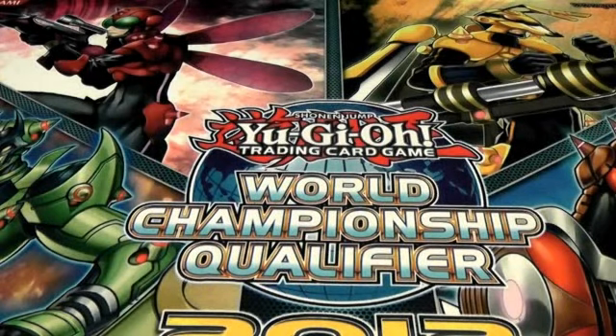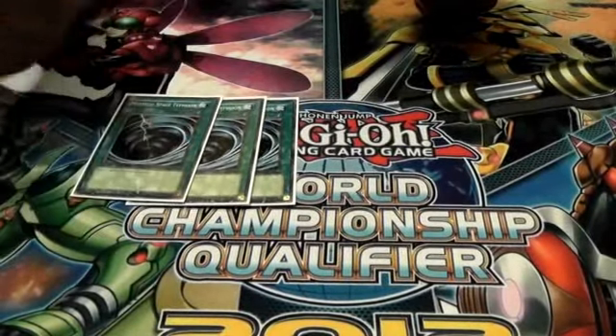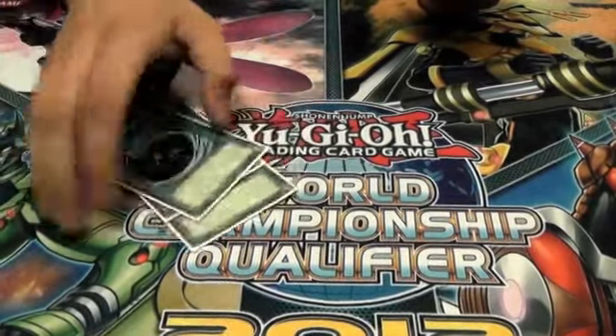That's it for the monsters — it's 21 monsters, they all serve a purpose. The techs came through Night Assailant, Thunder King Rai-Oh, and Snowman Eater. On to the spells: we run three MST. We're still running three so that we can get rid of pesky backrow. Dino Rabbit wants to get their combos off, and pesky backrow is the only thing in our way aside from Effect Veilers, so MSTs are just a must.